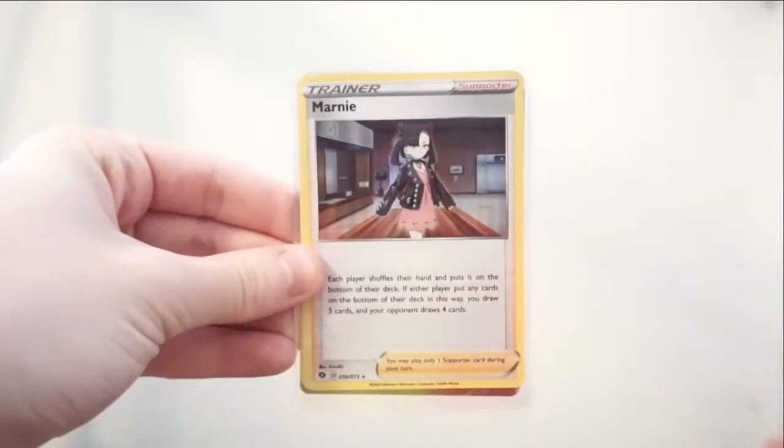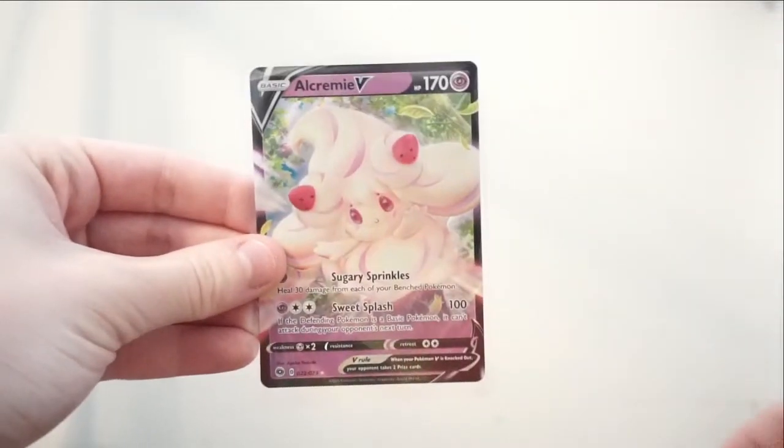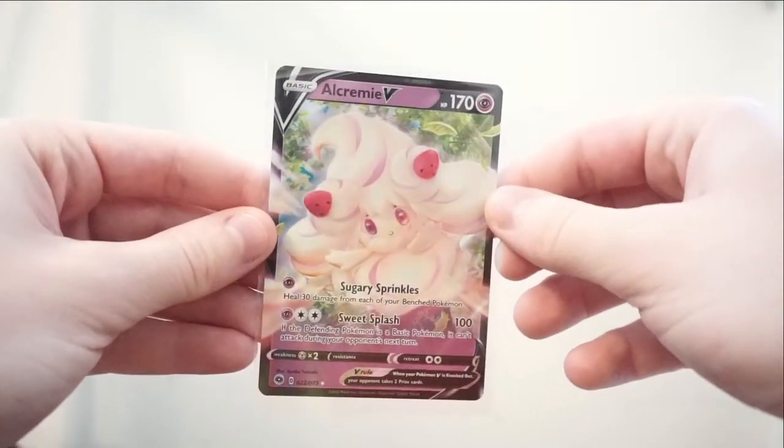Okay, so that's it for this video. I'll show you the pulls that we got: the Hatterene Hollow, the Marnie Hollow, Professor's Research Hollow, and an Alcremie V.